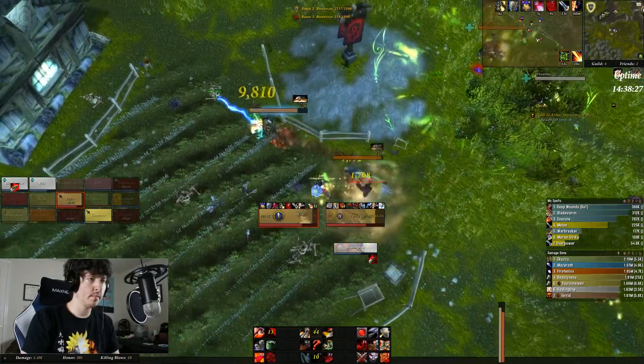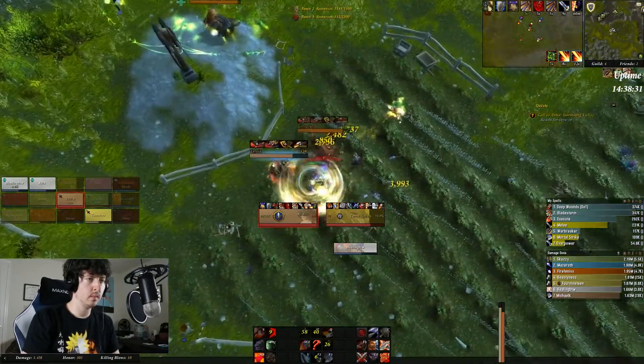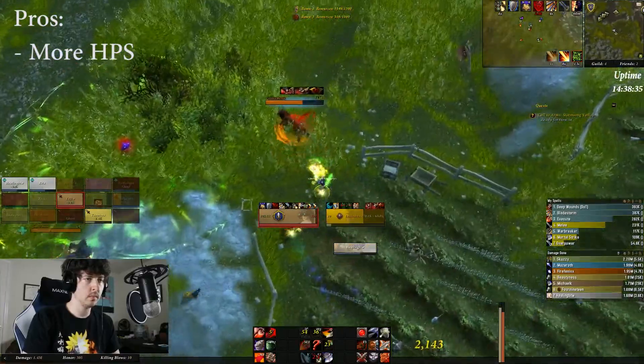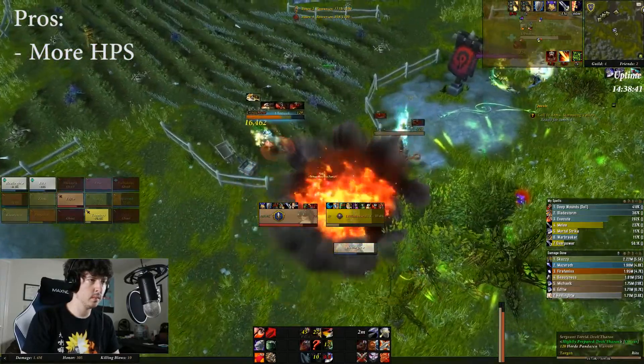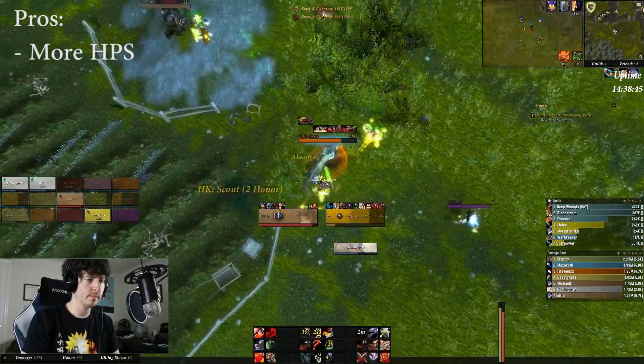I am applying hamstring and stuns to a feral and an arms warrior who are really sticking like glue to a gnome priest on my team. It's beginning to work — the arms gives up and moves on to another target. The gnome is getting more healing per second through his instants and channeling that he's now able to do since he's a little bit ahead of the feral.